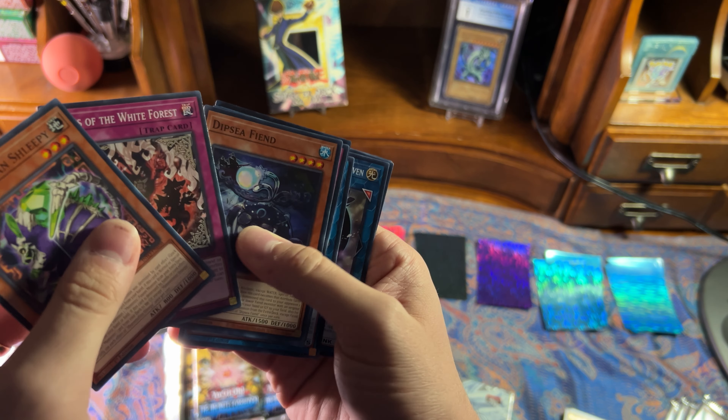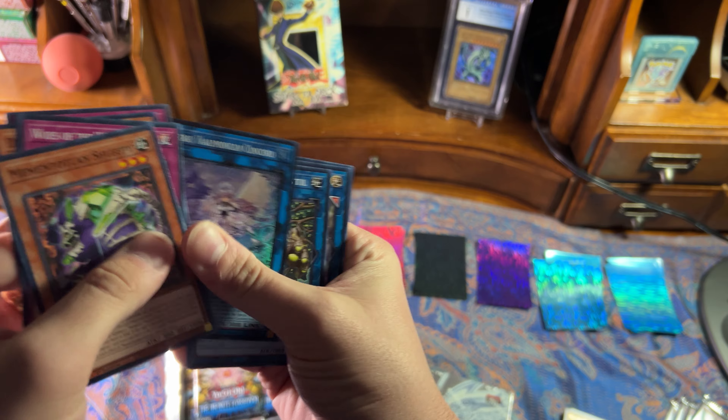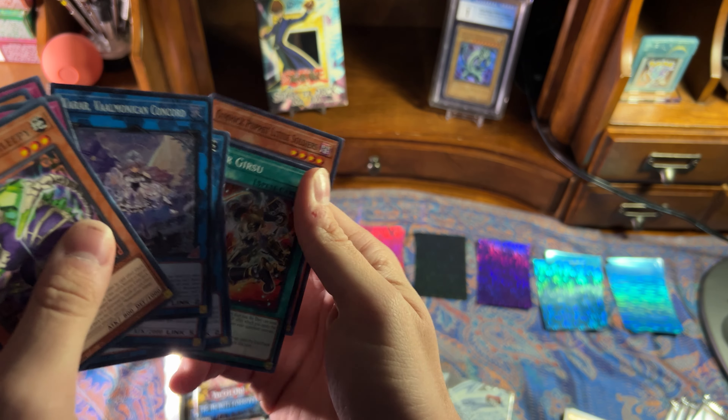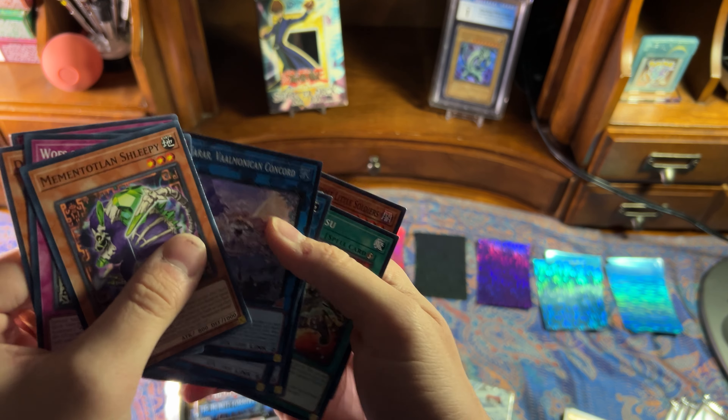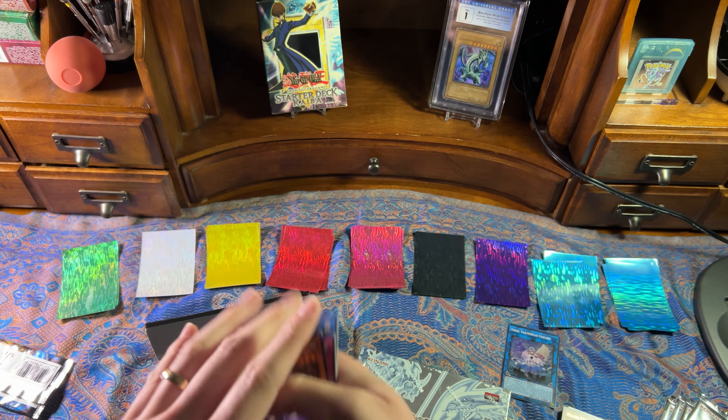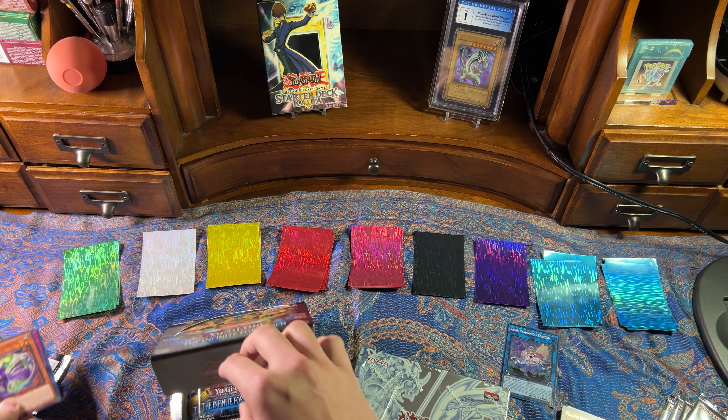Oh, this guy got played on me at Locals — this guy was messing me up. All those puppet monsters. I'll put all my hollows right there. So there's like nine cards in these packs?